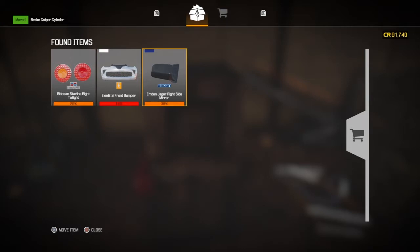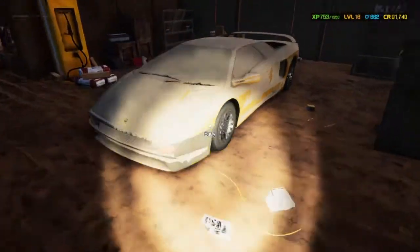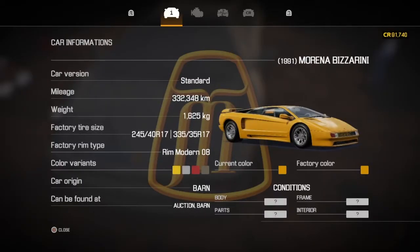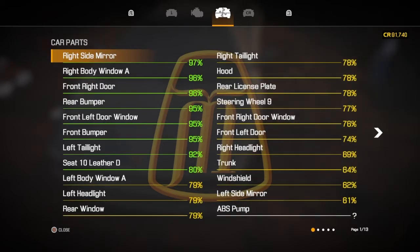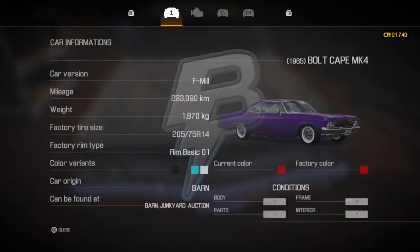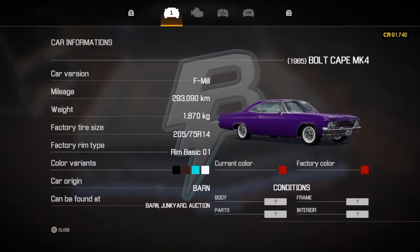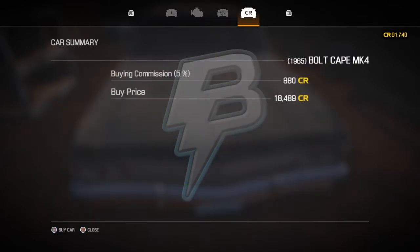So we went to the barn after we'd done our previous story car, and the first car we came across was this beauty, the Moreno Bizzarini. We haven't got a decent amount of money to be fair, but this car is £89,000. I really considered buying it but I just thought £2,000 left — not worth it. So we left that one, but we also found the Bolt Cape Mark IV, which the title of the video tells you exactly what we're doing. So we bought this for £18,489.